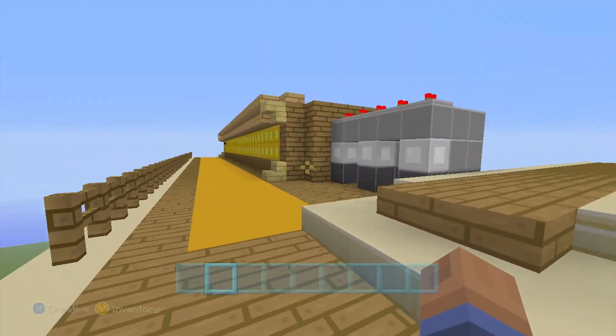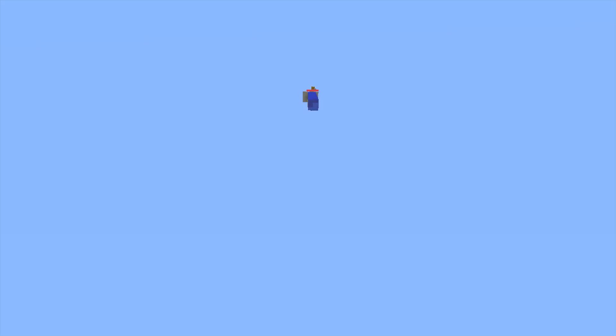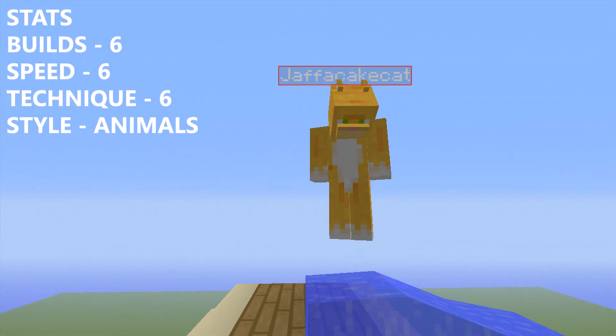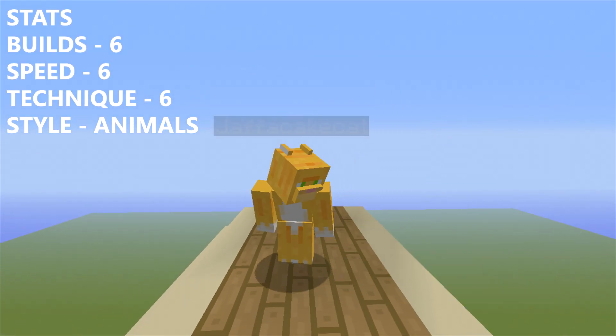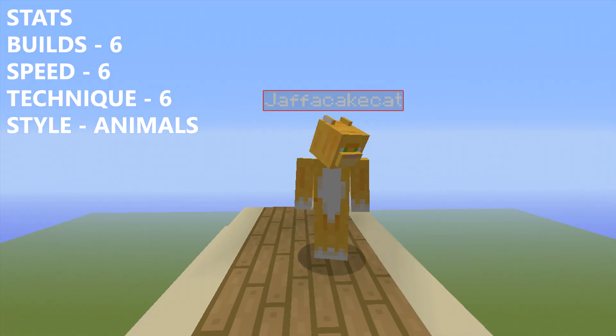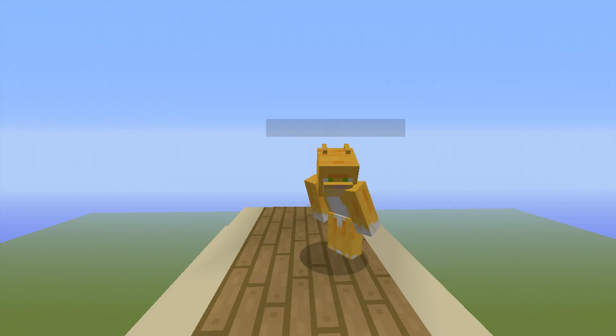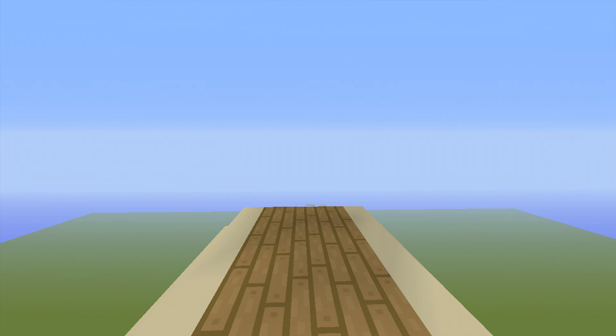So let's get into this week's new contestants. We have a dramatic entrance here, you guys — it can only be the one and only Jaffa Keg. Build 6, Speed 6, Technique 6, and Style is Animals. I'm speechless on that entrance.